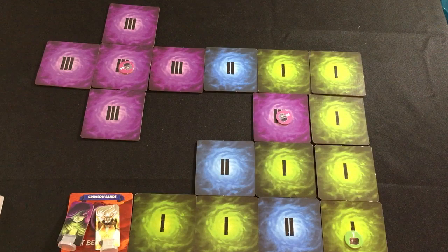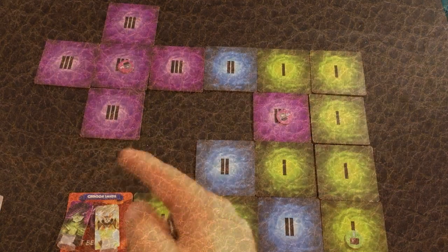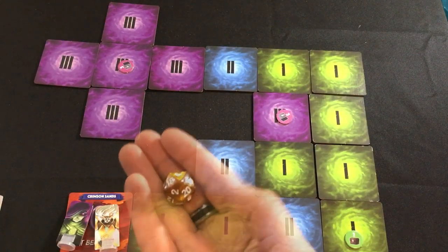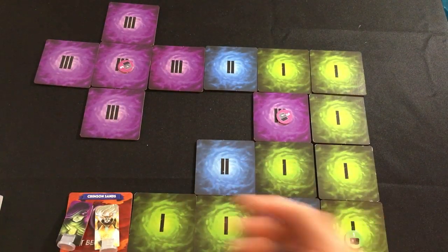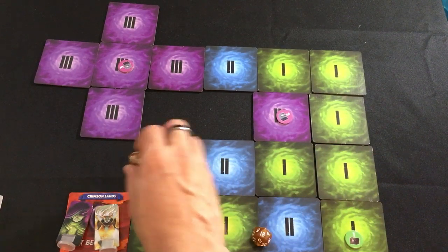That's it for the preliminaries and setting up the game — it's very quick. Let's go into actually playing. First, we determine who the first player is. We'll roll for the Shadow Thief — a 5 — and for the Seraph, a 16. So the Seraph will go first.